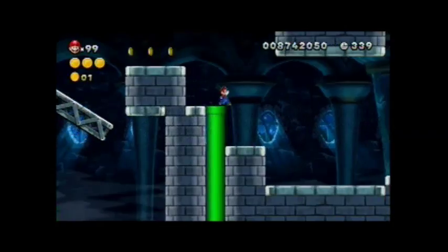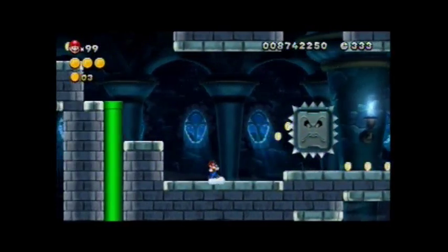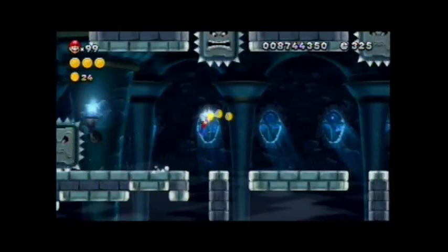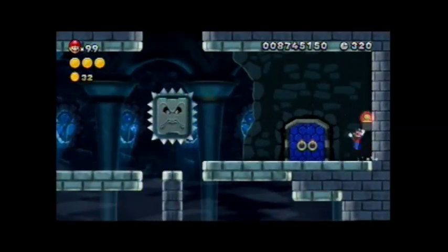As long as you know how to deal with the giant swamps, getting that star coin shouldn't be that hard. Just follow and show off coins, and you're already at the boss door.